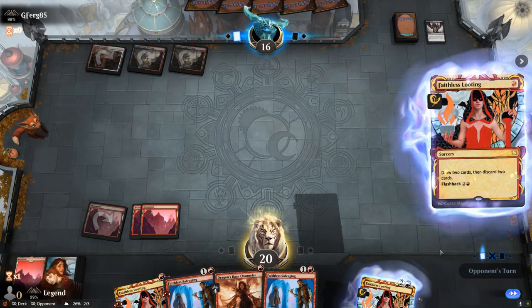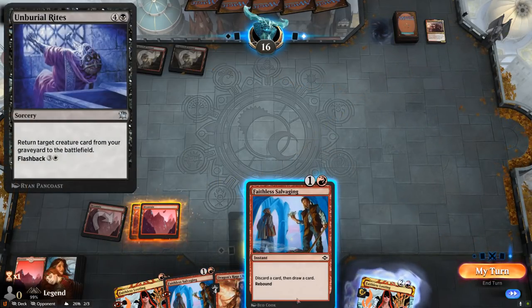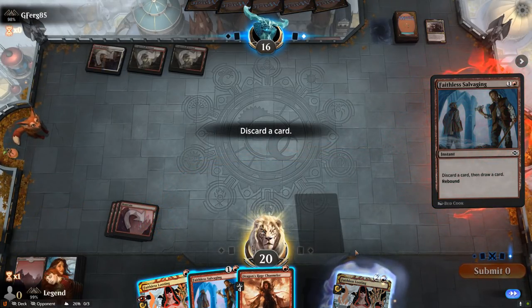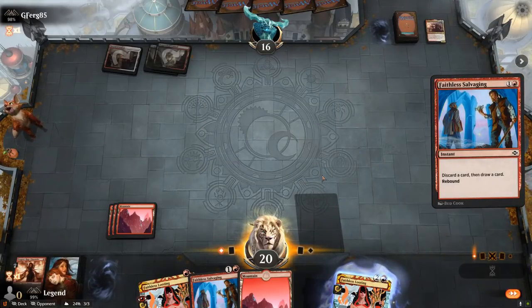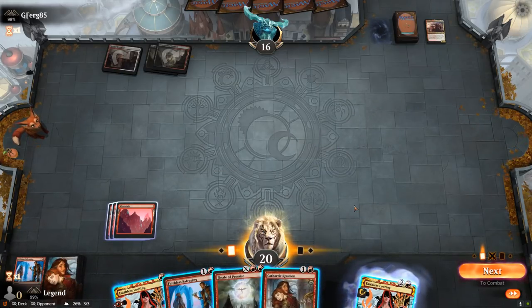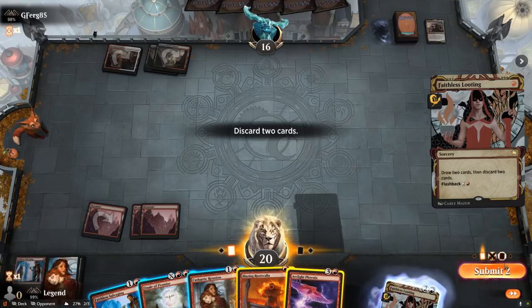I might have to discard Channeler as opponent flashes back Looting — double Velomachus discarded, so no Unburial Rites to worry about just yet. Yeah, I think I get rid of Channeler and really hope to draw into another Arclight Phoenix. Cast Salvaging, discard a land — Finale is not bad, and Reunion as well. I could take a bit of a risk, cast Reunion discarding Salvaging and Looting and hang on to Finale. That guarantees getting back Phoenix — and there we go, second Phoenix plus a free Rootwalla. That's much better.